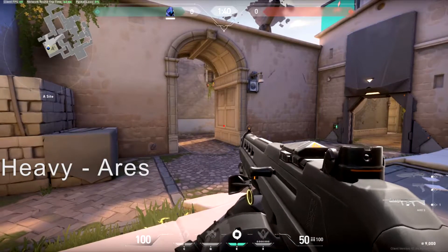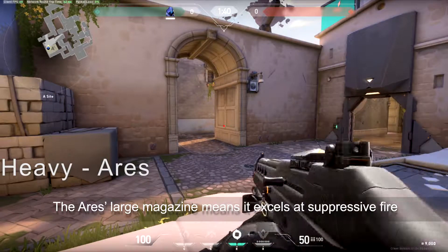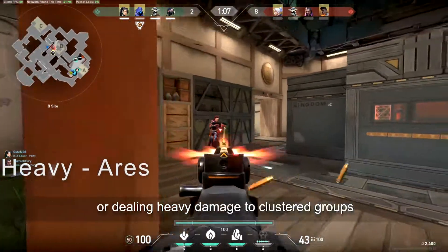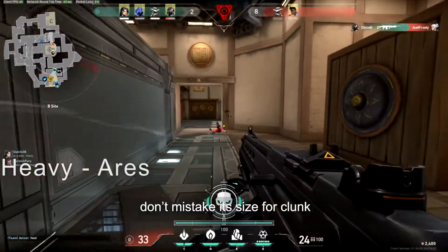Ares: the Ares' large magazine means it excels as suppressing fire or dealing heavy damage to cluster groups. Don't mistake size for clunkiness.